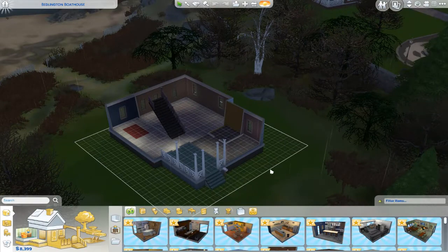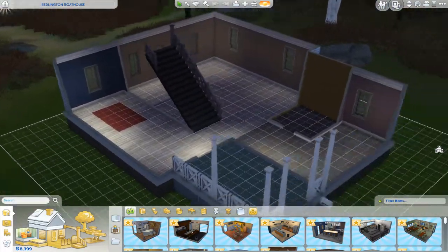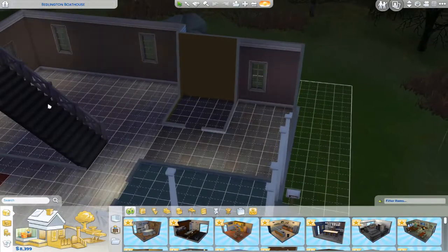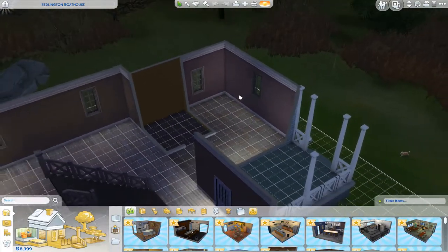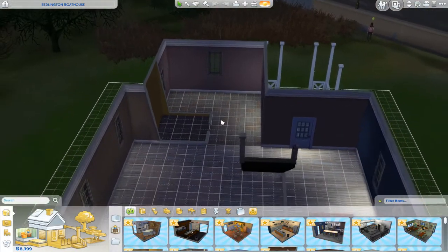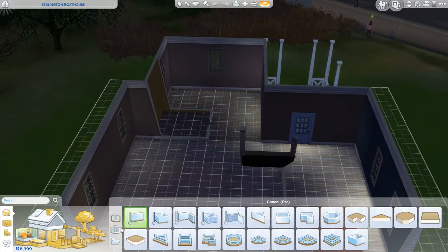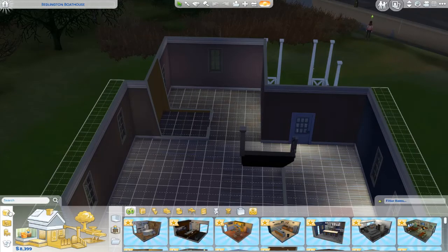I don't know how to work the controls yet. Okay, this moves. Okay, there we go. So I'm guessing this is the kitchen. Oh, there ain't no lights. I've not played The Sims in such a long time I have forgotten how to do anything. Oh no, that's not what we want. Where is the lights?